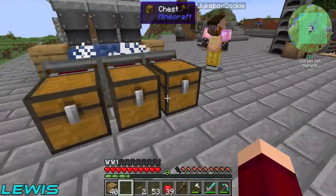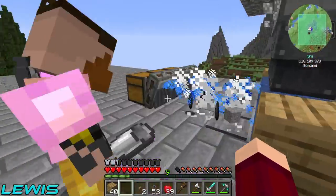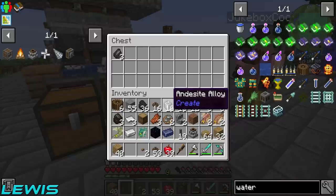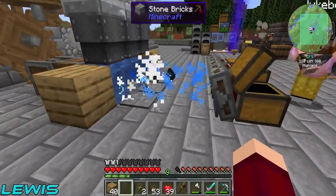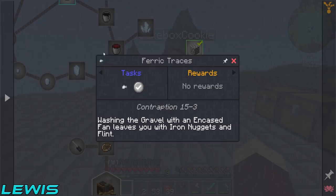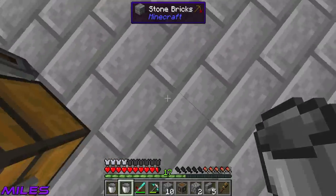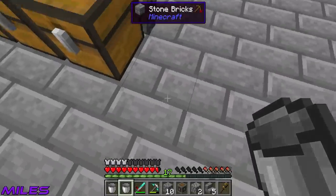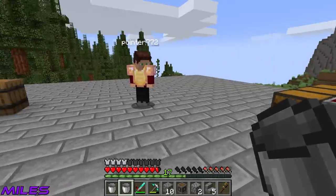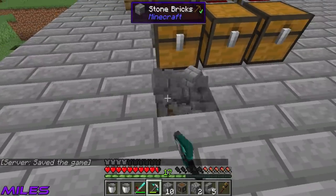Looking at it: the cogs are going, the drills are spinning, the millstones are turning, the fans are going, and it's slowly turning into iron and flint. The only thing left is to separate out the flint and the iron. Is there a way to get it all going into one output? I don't want three separate things. Any big brain ideas? We could belt it — funnel out, funnel into a chest here, funnel into a chest here — iron nuggets separated from flint. Perfect!